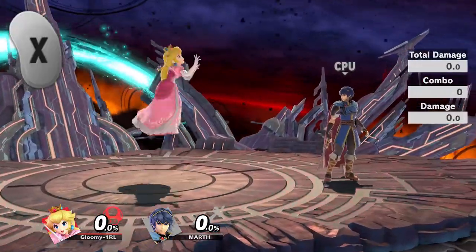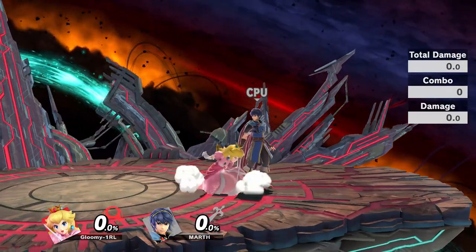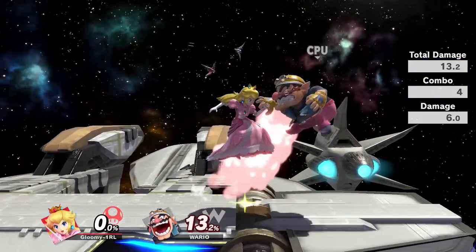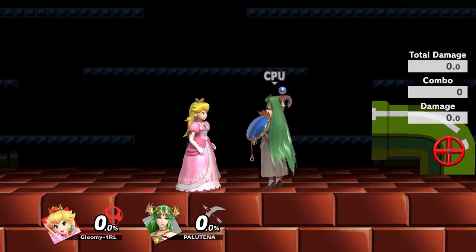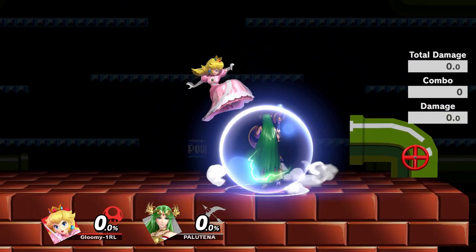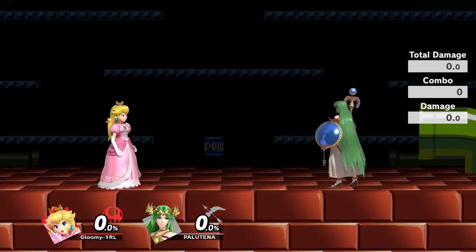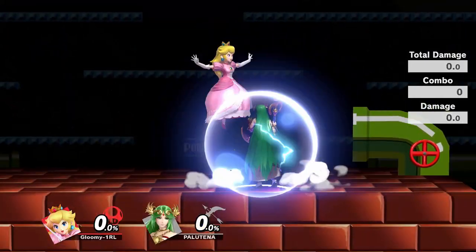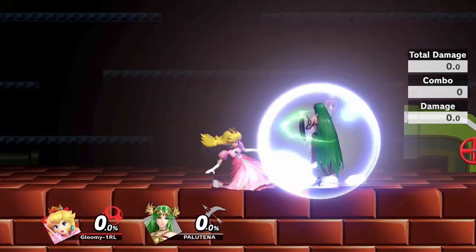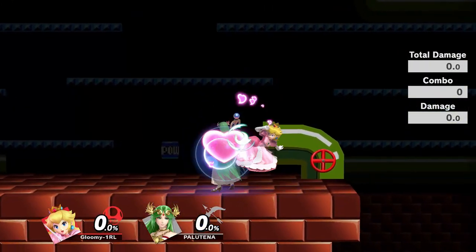This one's going to be way easier. Remember what I said about holding down and jump to float? When you're approaching the opponent you want to jump and flick down so that you initiate float right above the opponent's head. Remember that every character is a slightly different height, and in general you want to float so that the bottom of Peach's dress is level with the top of their head. This puts Peach in an incredibly awkward position where the opponent's ground normals won't likely reach you.